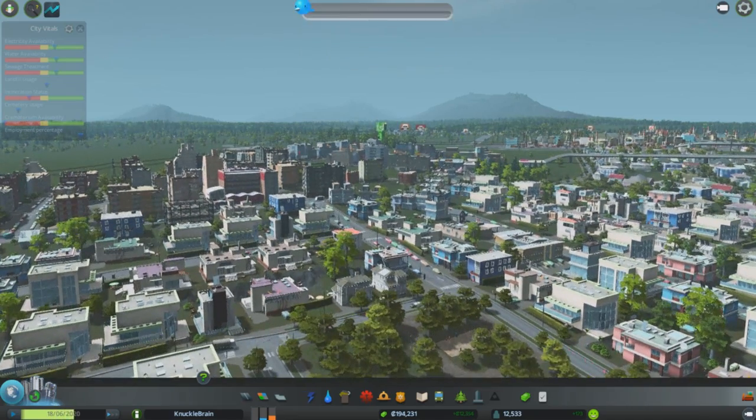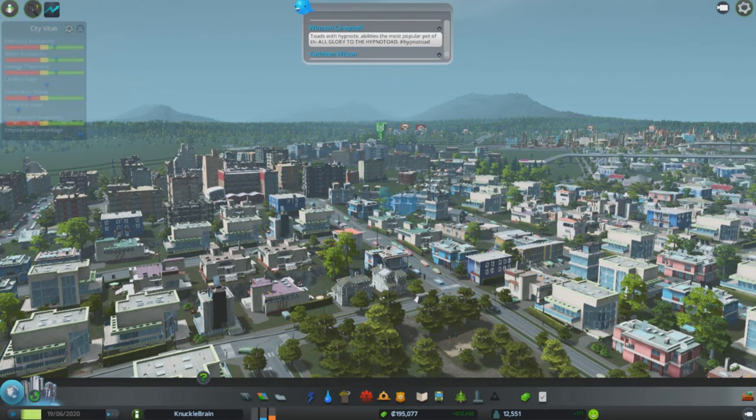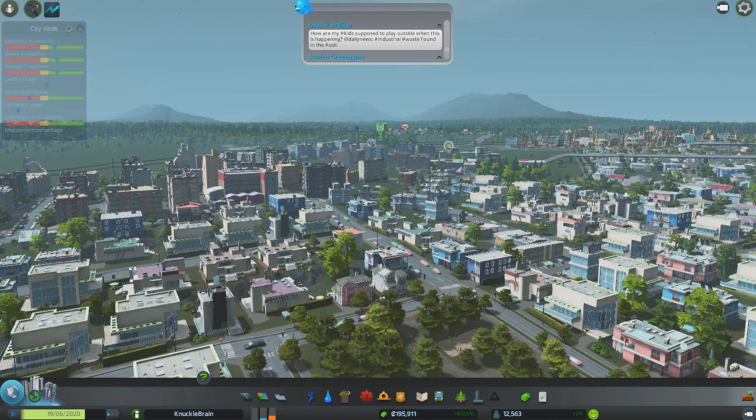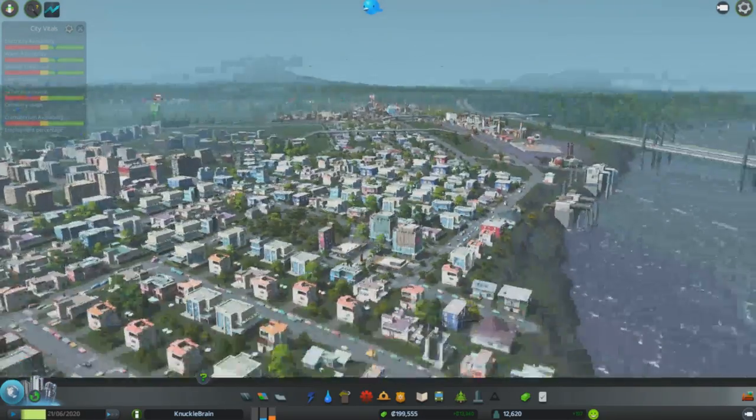Anyway, people have been asking what this Tweety Bird thing is at the top of the screen, you new subscribers. This is tweets sent from people from our town, our city, so you can see how they're getting on. 'How are my hashtag kids supposed to play outside when this is happening?' Hashtag Industrial, hashtag WasteFound in the hashtag Soil. So it looks like we are polluting the ground a little bit more than we probably should, which is a little bit of a bad thing.